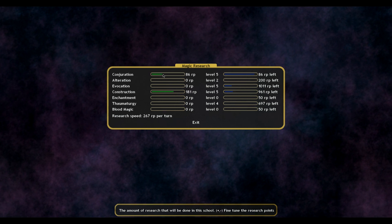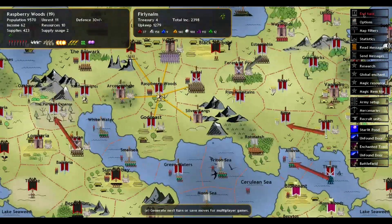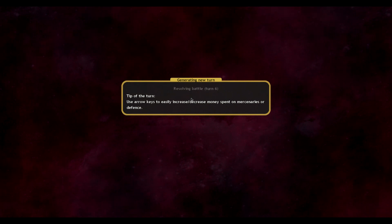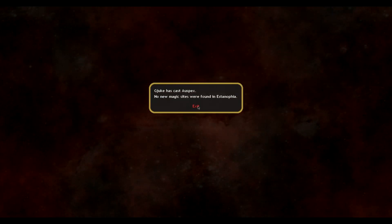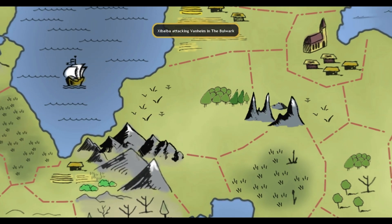We're almost done with research on Conjuration, so that'll max that out. I just realized I don't think the Auspex has been going off, so it must be done searching for air gem sites too, and I haven't found much. I did read also that forests and mountains tend to have them more often.